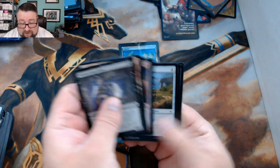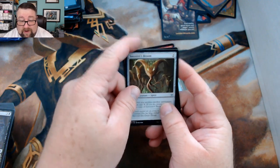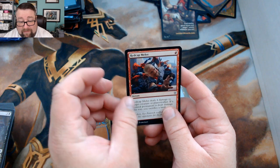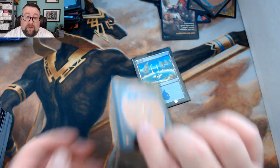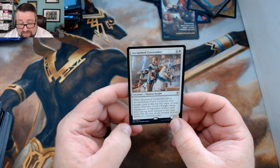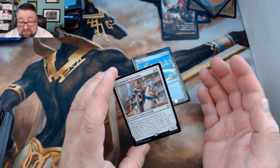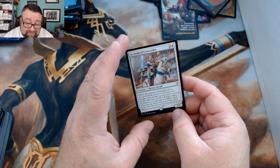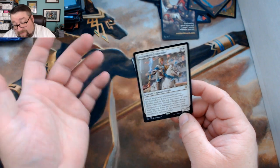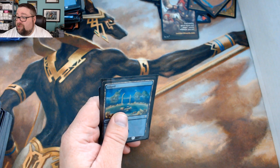Kevin's pack has another Sorcerer's Broom, Drown in the Loch, and Redcap Melee. His rare is Claimed Contender — not sure how I feel about this guy. A 3/3 for three is acceptable, there's some card advantage there. We'll see. Kevin, thank you so much for being a patron.